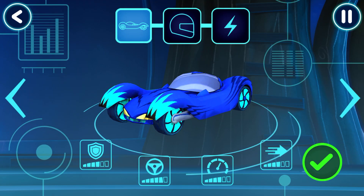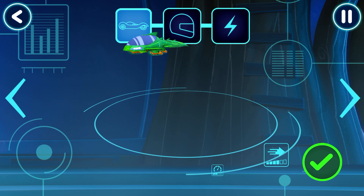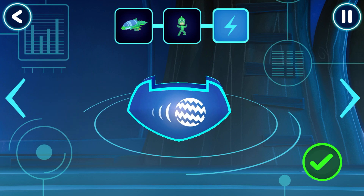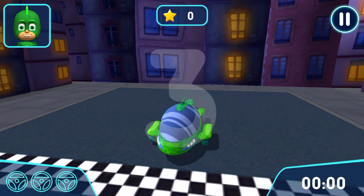Before we can try out our track, we need to choose a vehicle. Tap the arrows to see all the options. Awesome, pick a driver. Awesome, how would you like to power up your vehicle? Get ready to drive. Let's try out your track.